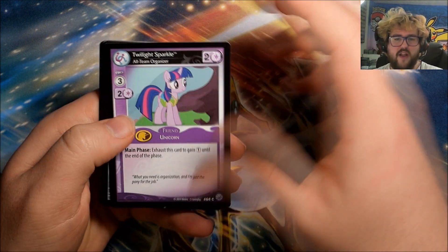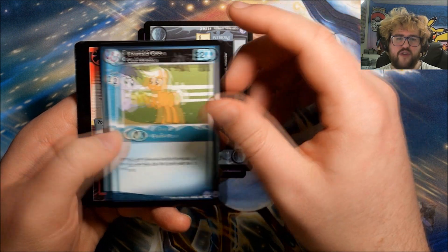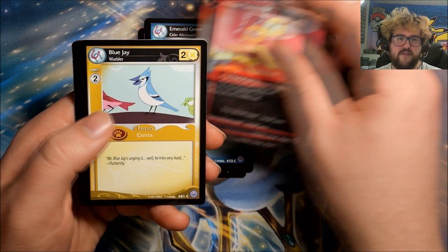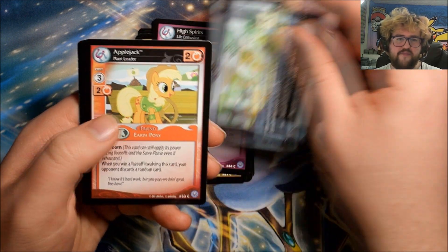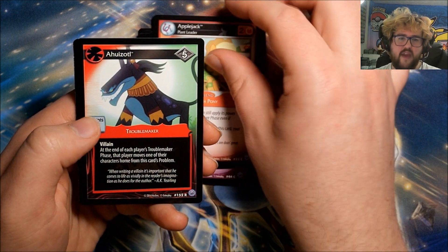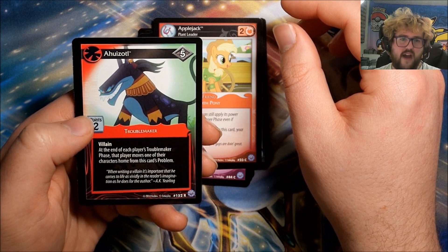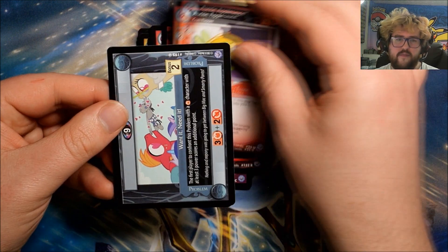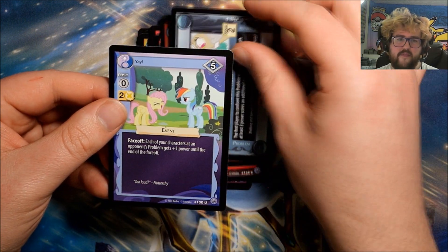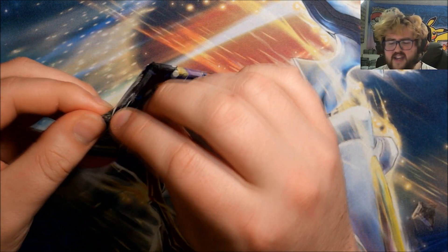So I've got three more packs to go just in the first half of this box. Pack sixteen: Twilight Sparkle, I Can Fix It, Emerald Green, Yellow Power Sprite, Blue Jay, High Spirits, The Problem with Power Sprites, Applejack. Our rare is Ahuizotl.